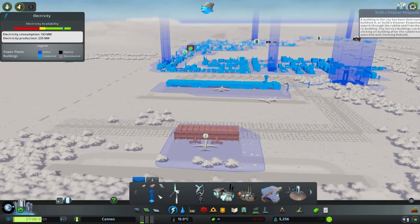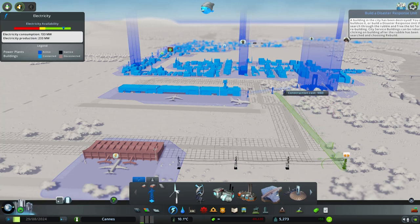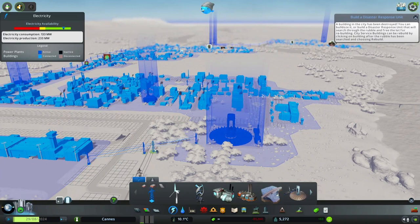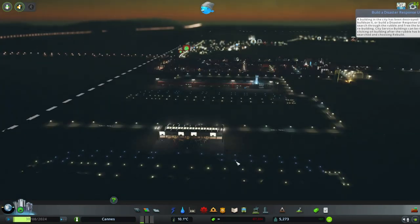We'll deal with power — I don't want to have to add power but we'll fix that issue. That should give it everything it needs. All right, so now we have an airport.